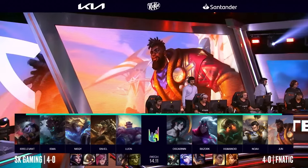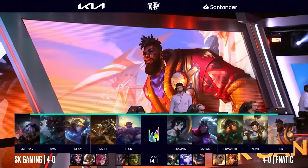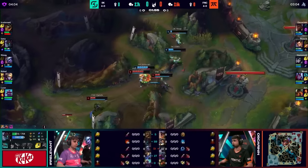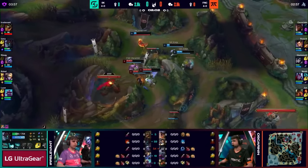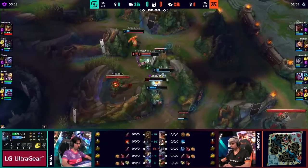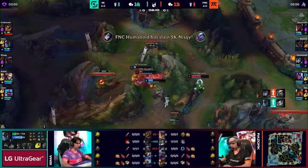Fnatic again pick what they're comfortable with, going with Hue for Humanoid, Kassadin for Oskarnin, and the Poke-Virus for Noah. SK plays a very smart level 1 early game, going into Fnatic's jungle. ISMA gets level 2 from Raptors, and Humanoid, Oskarnin, and Razork are all going into a 3v3 matchup. It gets very scrappy but Fnatic manages to get away with 2 kills for 1.